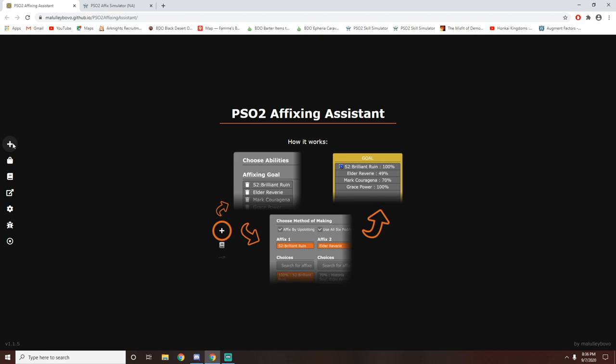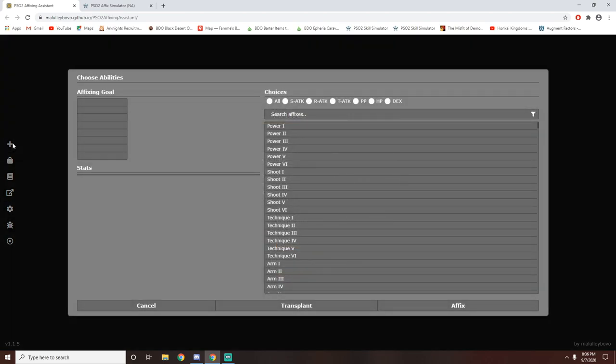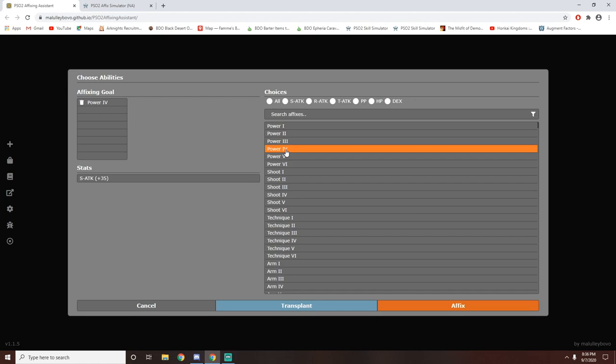You simply go to this website — link is in the description below. You click the little plus button and over here you can search whatever you want. The affixing goal is whatever you want as your end game. The only problem with this is it uses Japanese terminology and not the global terminology. So for example, Might 4 is going to be called Power 4 — you're going to need to put Power 4 over here.